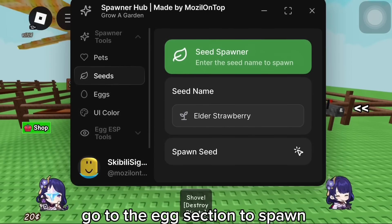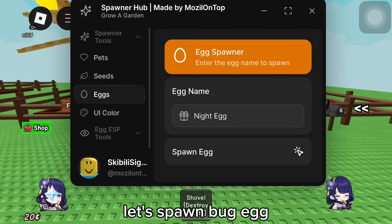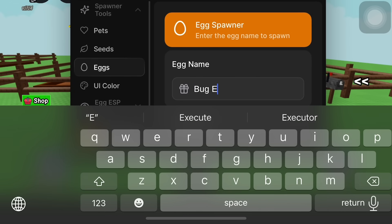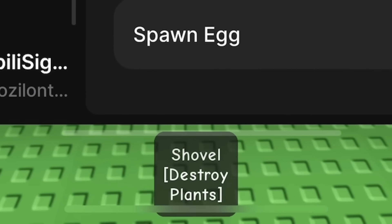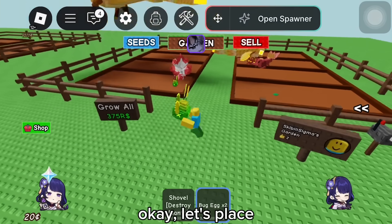Go to the Egg section to spawn. Click the egg name and change the name to the egg you want to spawn. Let's spawn a Bug Egg. Okay, let's place it.